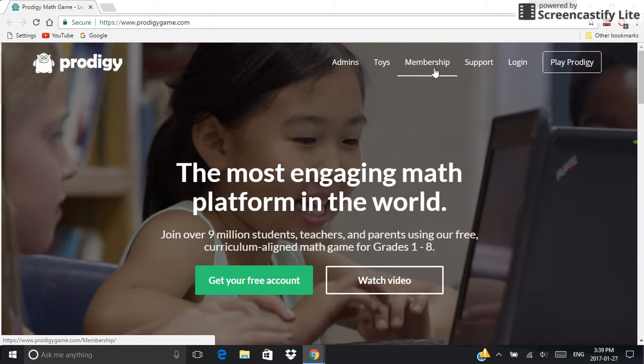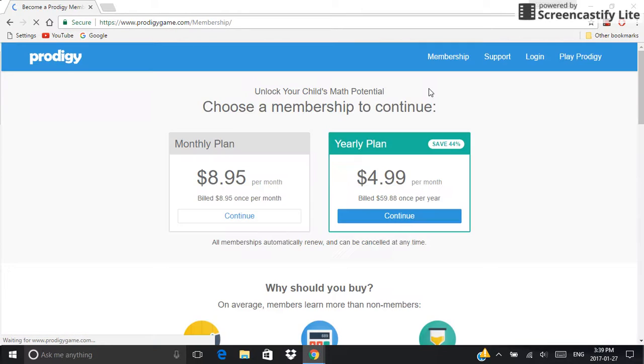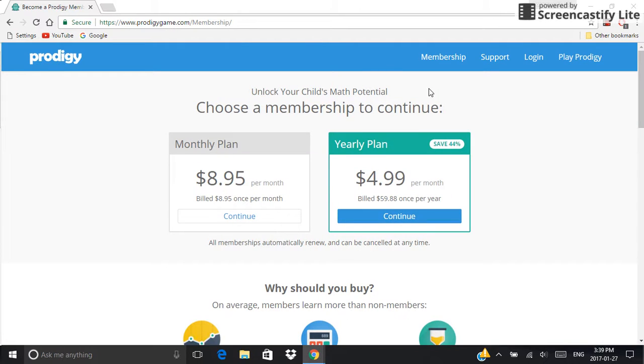Today we're only looking at the differences between non-members and members. First you want to click on membership to see the differences. Here it says 'become a member' or something like that. Your yearly plan should be $4.99 a month, which is about $59 or $60 if you round it out. And then the monthly plan is only $8.95.